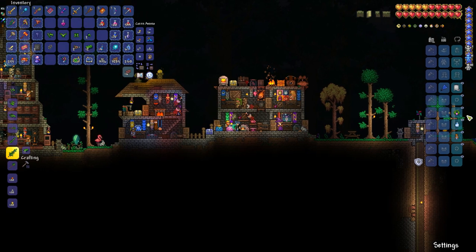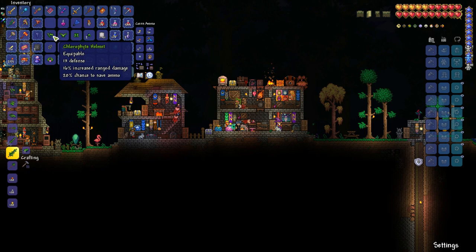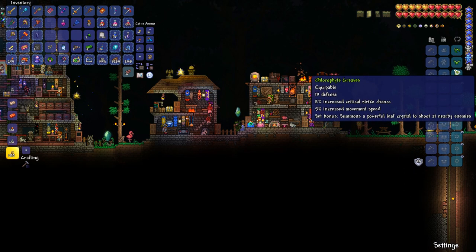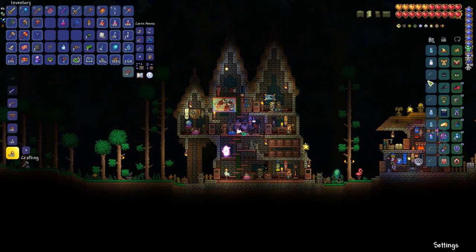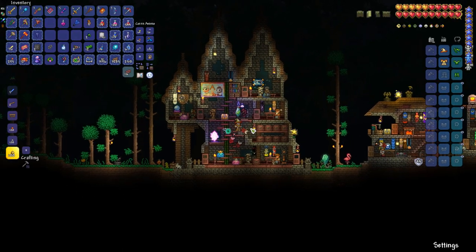This is gonna be my second loadout — let's go second and move this fishing stuff over. So I should just take all this out and redo my second loadout. There we go — this gives me powerful leaf crystals that shoot at nearby enemies, so totally awesome. You guys are gonna love this — loadout two. I look cool... no I don't... now I do! That means I get to play with more dyes, makes me excited.